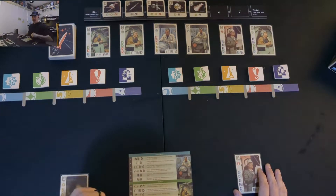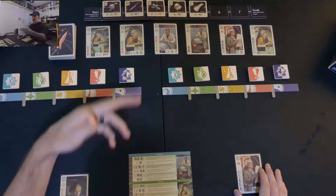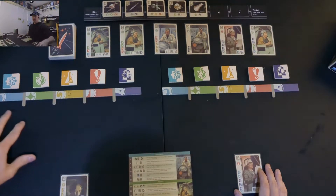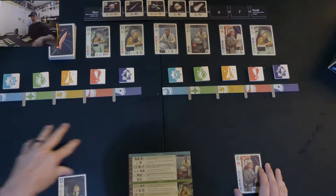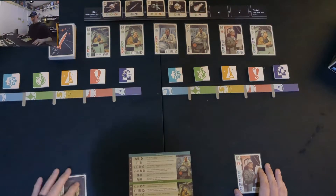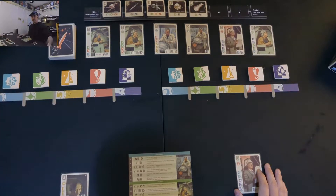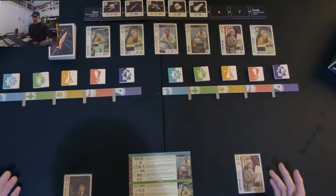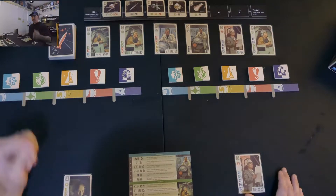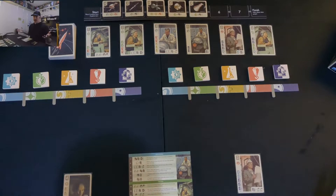There are two total endgame triggers: one is all five projects being completed, and two is if a player gets 12 workers in their tableau, that triggers the endgame. The starting player token goes to the left player. Every player gets the same number of turns, so if the left player triggers the endgame, the right player will get one more turn and then the game will end.